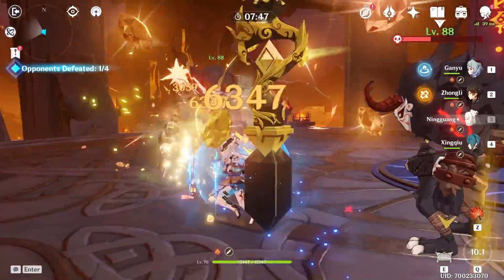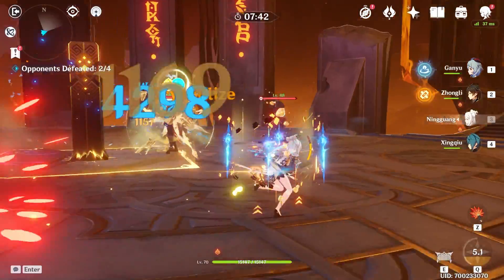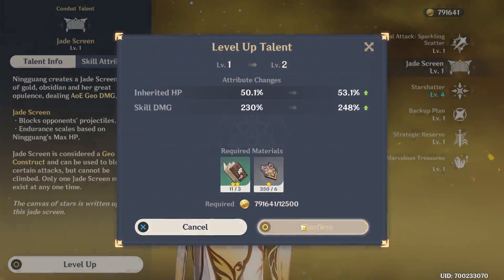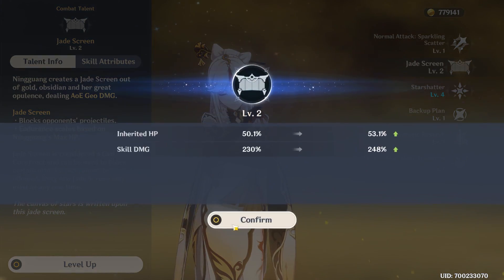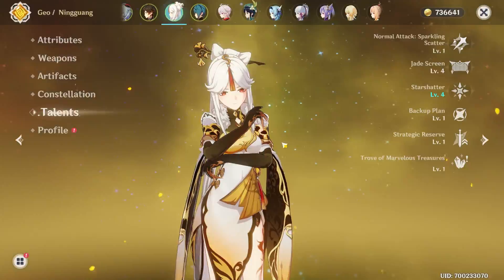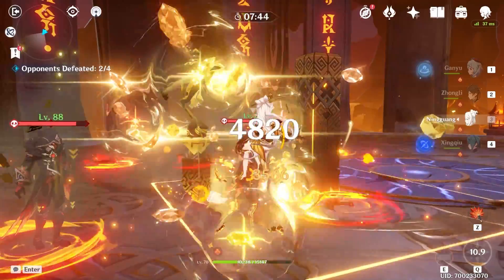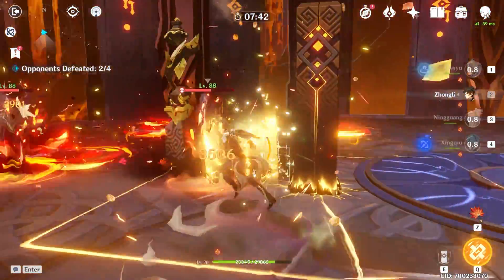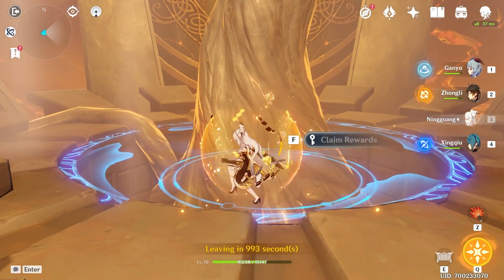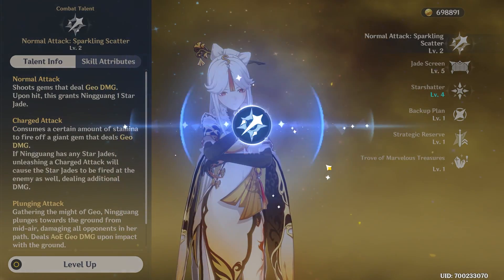Let's use her burst. Oh my god, they're dead! This is a level 70 Ningguang with level 1 talents. I want to raise those talents a little bit, even in the middle of farming — I just want to see honestly. That's as far as we can get jade screen unfortunately. 14k now from just a few levels. She is actually crazy — I'm also not doing any charge attacks, which I guess I should.